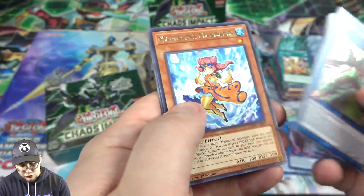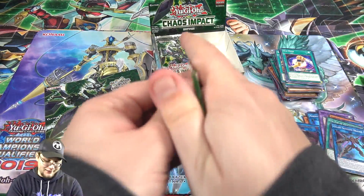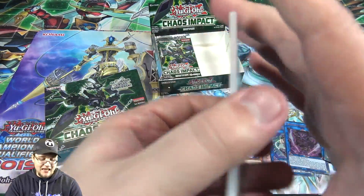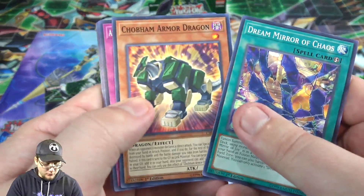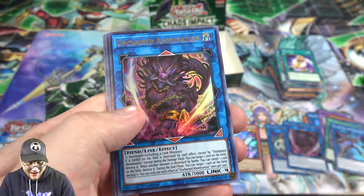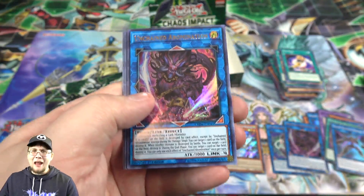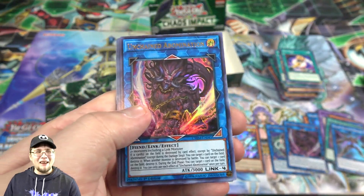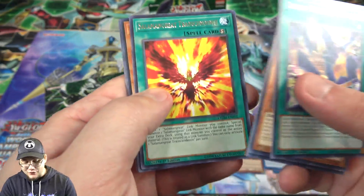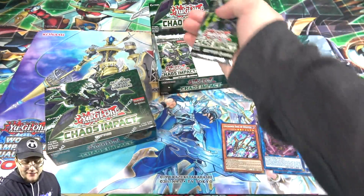We have Galaxy Satellite Dragon — that one's still pretty cool. Anything that involves Galaxy, you got me. I still hope for like an alternate art or something with Galaxy-Eyes with all this anniversary stuff. And wow — we got a double! It is Unchained Abomination — I have three of these now. That's weird, I don't think I've had a double like that in a while. Why couldn't it be Masquerena like that, you know?